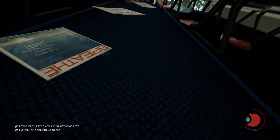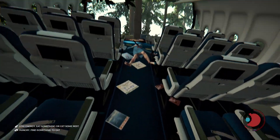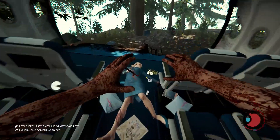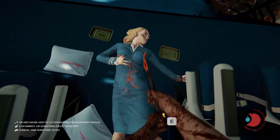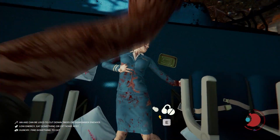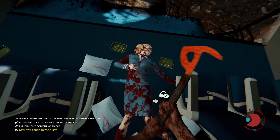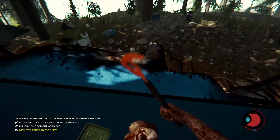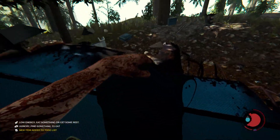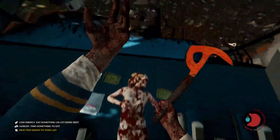So when you get up - hey, by the way, you can actually take the flight attendant's suit. Hover over the body here multiple times until that icon appears, hold E, and you're wearing it.